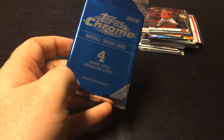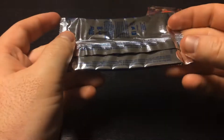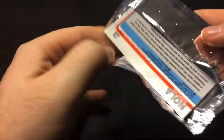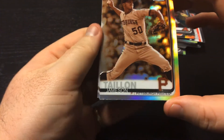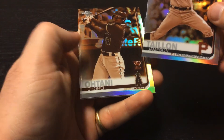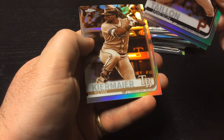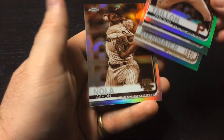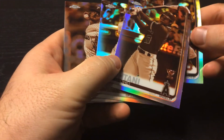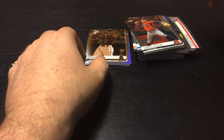Hopefully he comes back. And here are our four bonus refractor cards — very reflective pack. Starting off with a Jameson Taillon, Pirates. Shohei Ohtani Gold Cup. Kevin Kiermaier, Rays outfielder. Final card is an Aaron Nola. Dare I say Ohtani is our top card — we got some nice cards out of this box, but Ohtani is maybe our best card there.